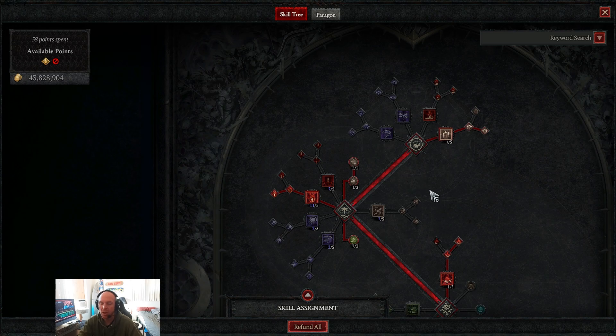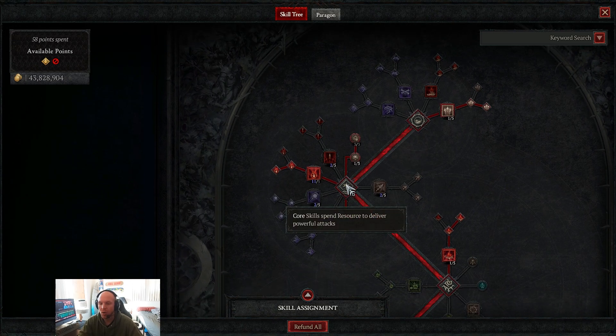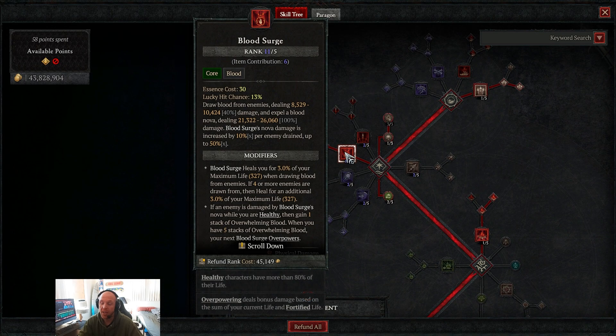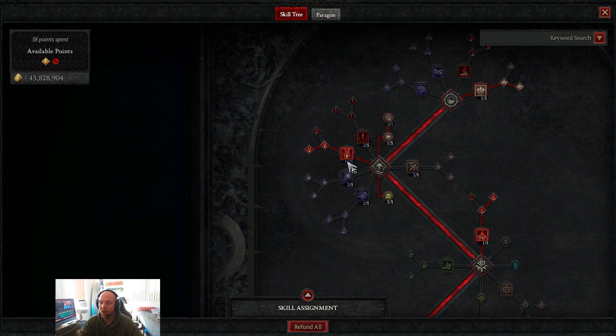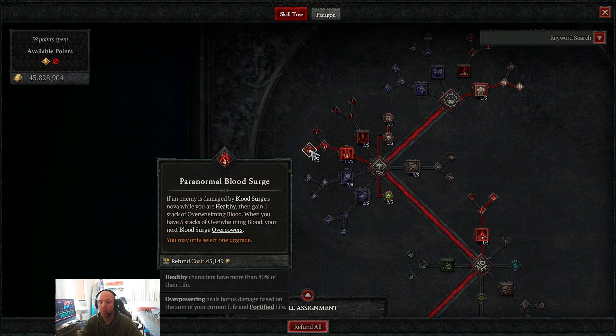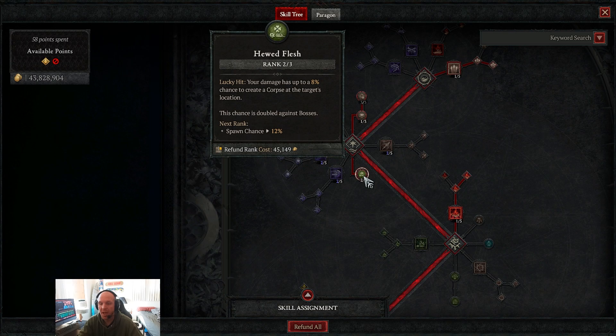Moving into core skills, we put one point into Unliving Energy and three into Perfectly Balanced — it costs more essence but you do a lot more damage. Our main skill is blood surge, and we go into Paranormal Blood Surge to guarantee an overpower every five uses, which is one of the ways we generate overpower damage.